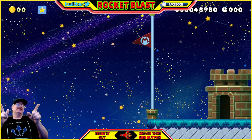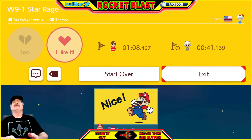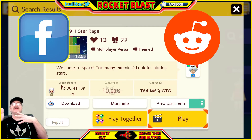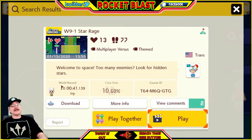Let me know down in the comments if you guys are actually going to play this one. That was really fun - we definitely liked it. That was W9 Star Rage - 'Welcome to Space Too Many Enemies, Look for the Hidden Stars.' The course ID if you want to play is T as in Terry, 64, M as in Mary, 6, Q, G's, and go T's and 2 G's. Facebook this, Twitter this, Reddit this - it sure does help out the channel. Like and all that good jazz - I have a description down below.